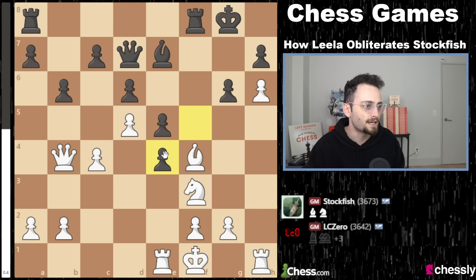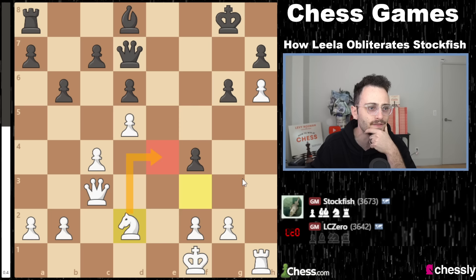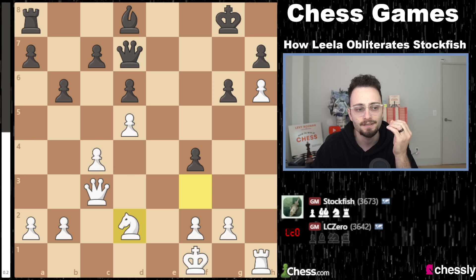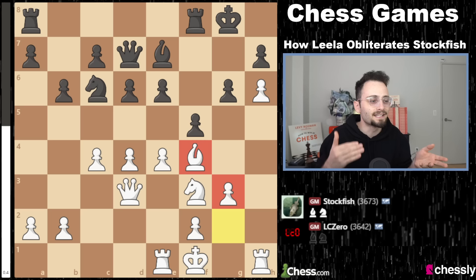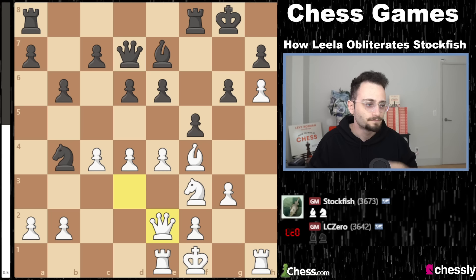Stockfish finally finishes development, but Leela plays g3 — rock solid. Stockfish is already trying to get a move like d5 on the board: brute force tactics. It wants to brute force everything, emerge in a position with threats, re-threaten mate, then reroute the knight. But Leela doesn't like chaos. Leela just says g3. Leela is like the Magnus of chess engines, or Magnus is like the Leela of humans. Just g3 — you defend the bishop against any nonsense and play king g2.